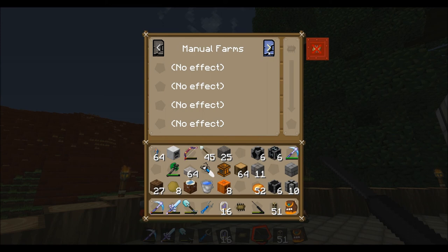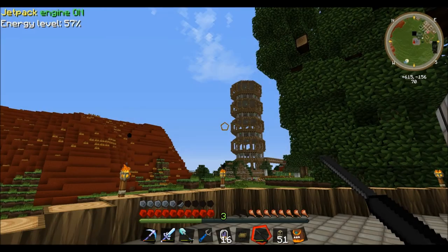With a tree farm you need to constantly change out the dirt because it gets turned into sand. But for the melon and pumpkin farm I only need a manual farm. It will still harvest everything but won't replant the dirt unless needed - basically the same setup I have for the wheat farms.